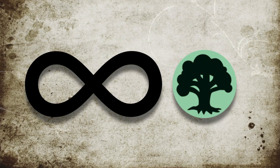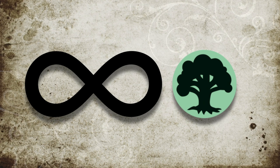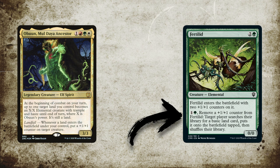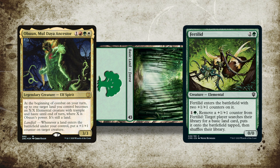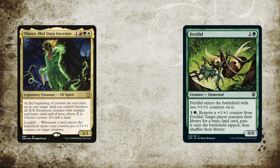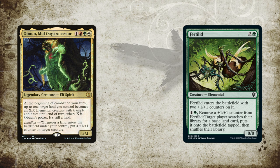Infinite green mana is a very useful thing to have, but how do we get it — and more importantly, how do we get it cheaply? Perhaps you, like me, bought the Lands Wrath pre-con recently and noticed a lovely little interaction between Obun and Fertilid. Fertilid allows you to pay one and a green, remove a +1/+1 counter from it, search your library for a basic land and put it into play, at which point Obun's landfall trigger fires, placing a +1/+1 counter on a creature of your choice — which of course can be Fertilid itself. All we're down at this point is the one and the green mana.